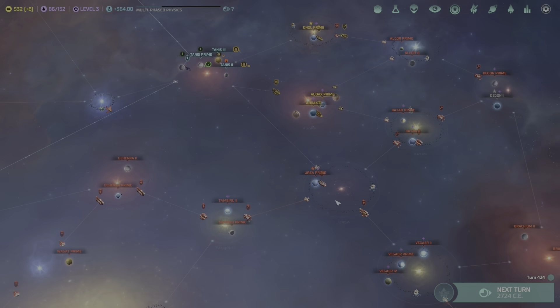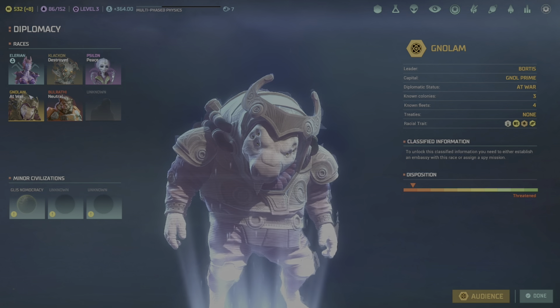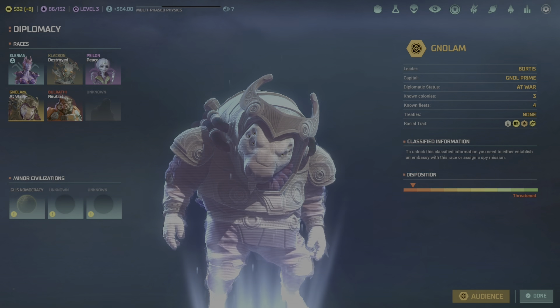Welcome aboard the Starship Enterprise for another episode of Master of Orion. Right now we're looking at Karak, a perfect planet we went from a desert planet and slowly terraformed into a perfect utopia. We're currently building our Titan class warship — we have six more turns to get this build done.